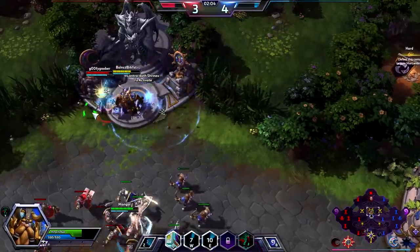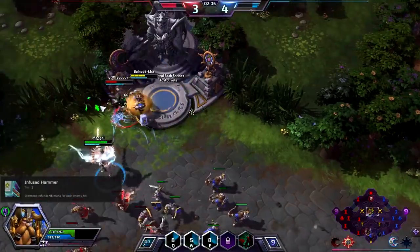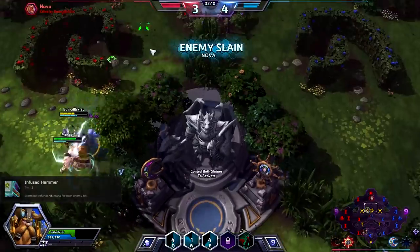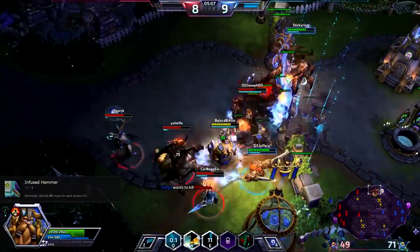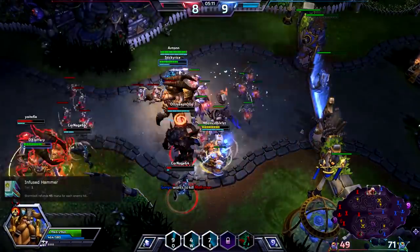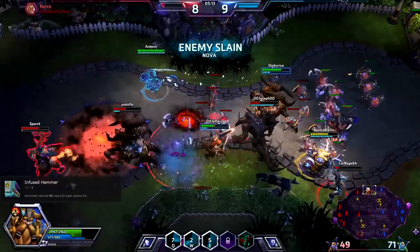Early game talents: at level 1, get Infused Hammer. This talent refunds you a large chunk of mana if you hit a hero with Stormbolt. It will help you keep your mana up so you can freely use your abilities without worrying too much about getting mana blocked, especially in the middle of a gank or a teamfight.